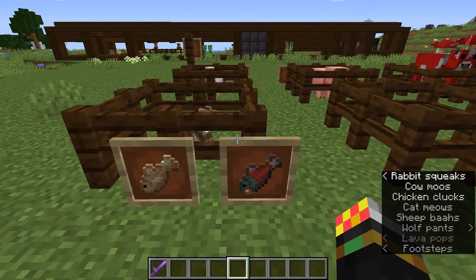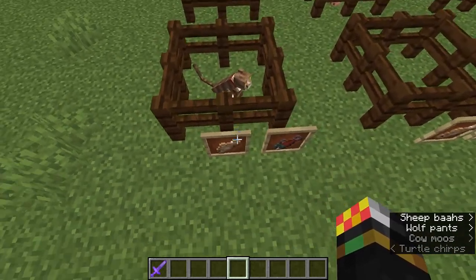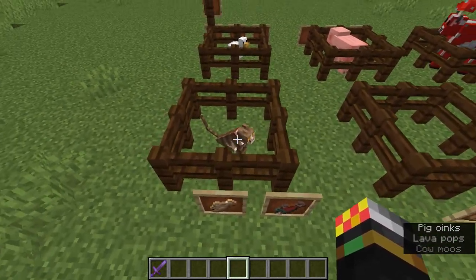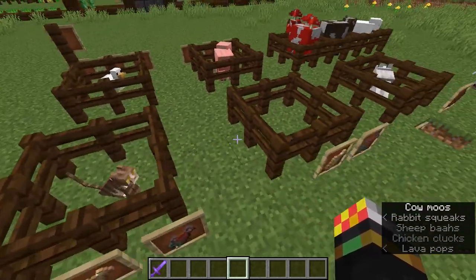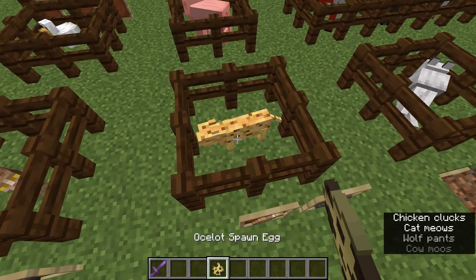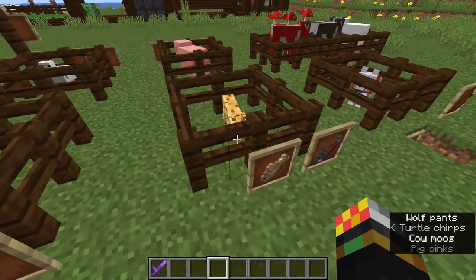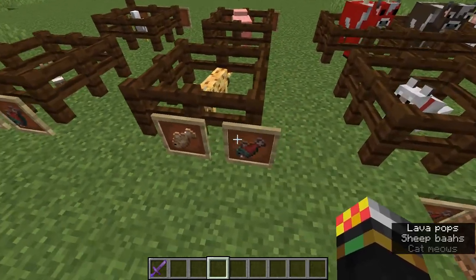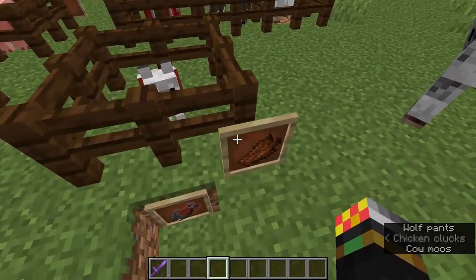Moving on to pets and tameable mobs. For cats, you need to give them either raw cod or raw salmon to breed, and the cat must be tamed first — which you also do by feeding it raw cod or salmon. Ocelots are similar except they're not tameable, and you also feed them raw salmon or raw cod.